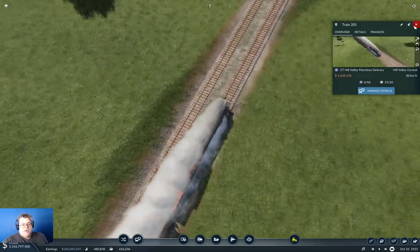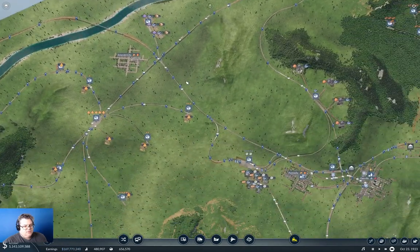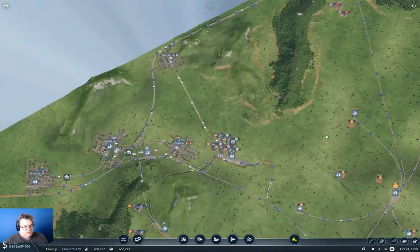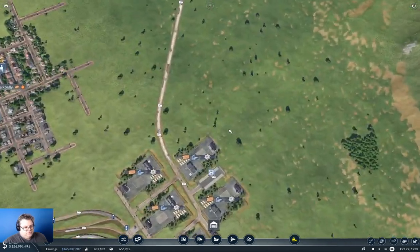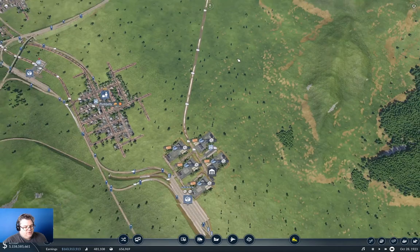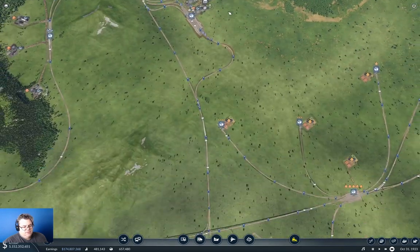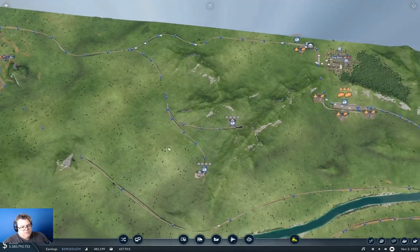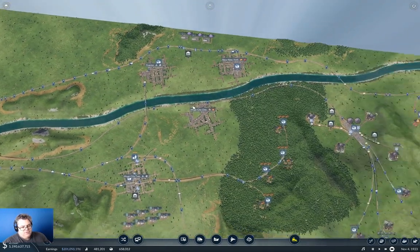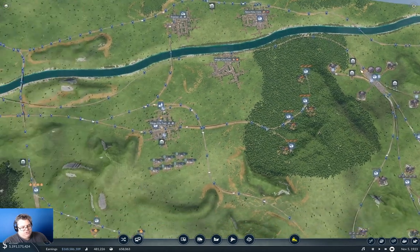This is definitely going to work out pretty nicely here. Okay, so we've done that — we've got Cityville and Hill Valley sorted. Cityville is getting 30% of its demand, that's okay. So from Hill Valley, Winchesterton Fieldville is the last one up here for machines.